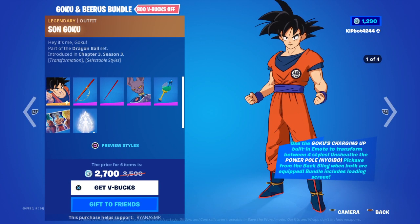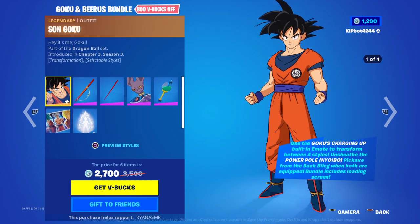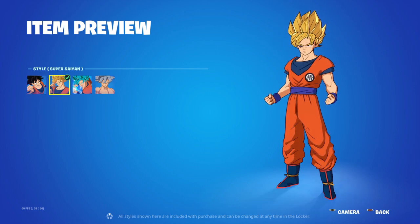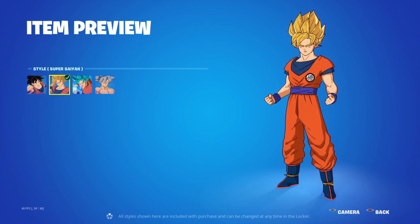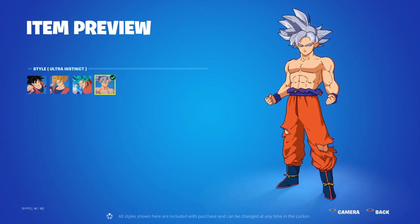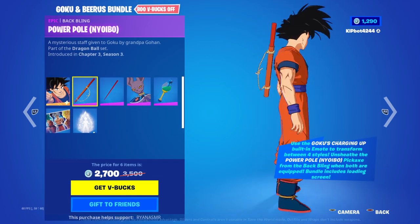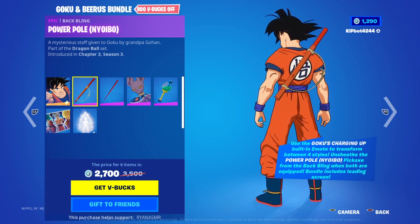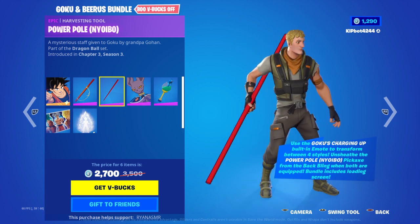We've got the Goku and Beerus bundle. So we've got Son Goku — Son Goku Super Saiyan, Super Saiyan Blue, and Ultra Instinct. Power Pole. Noi Bow back bling, Power Pole, Noi Bow Pickaxe.